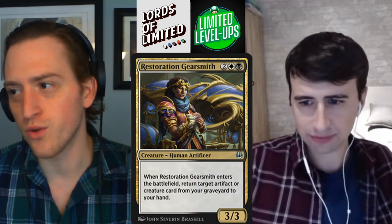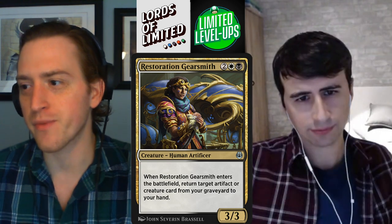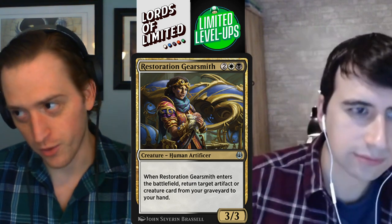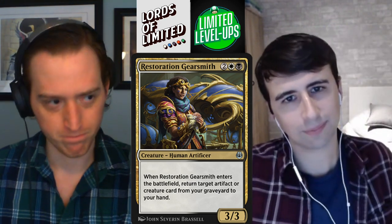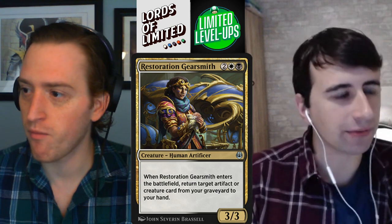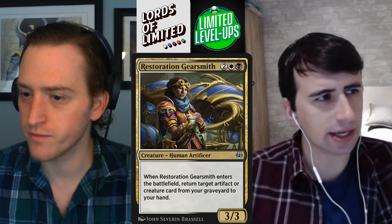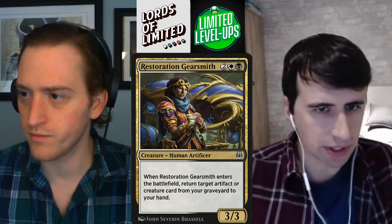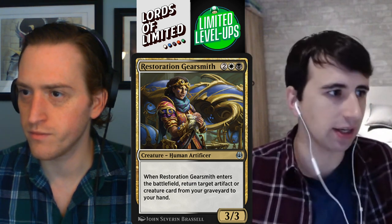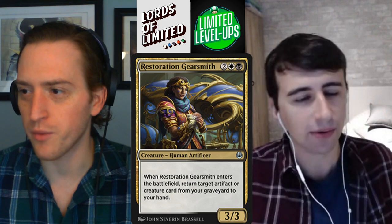Moving on to Orzhov, we have Restoration Gearsmith — two white-black for a 3-3 Artificer. When Restoration Gearsmith enters the battlefield, return target artifact or creature card from your graveyard to your hand. With the other card being Hidden Stockpile, that colludes us into black-white being quite grindy. Black-white was a pretty good deck in original Kaladesh, with a split theme: you could be more grindy with Restoration Gearsmiths and Hidden Stockpiles, or you could be doing black-white fabricate and going wide with Spire Charge and Dawnfeather Eagle, Antheming your team — there are a lot of token makers in black and white.